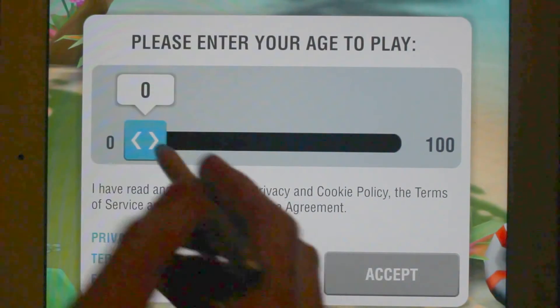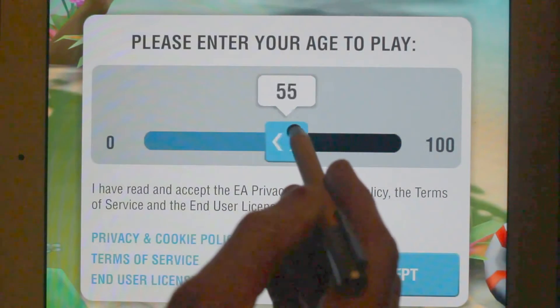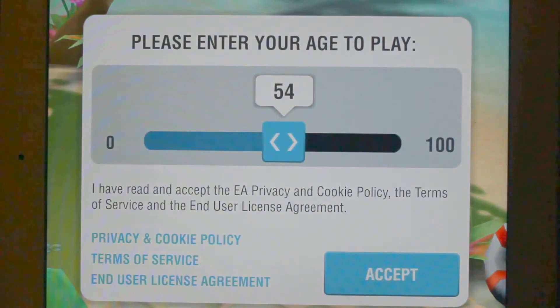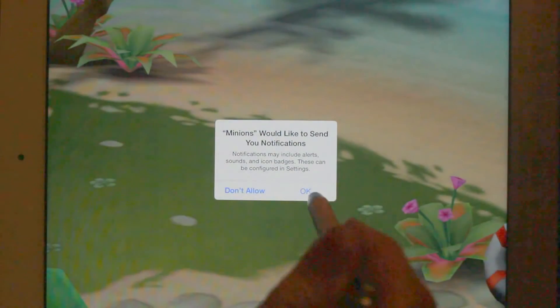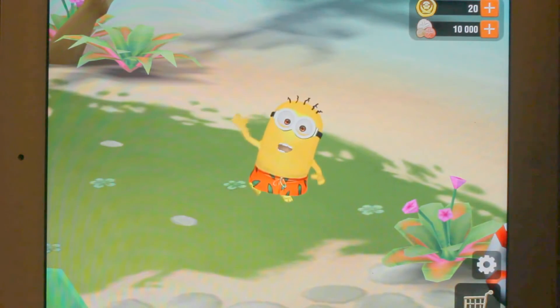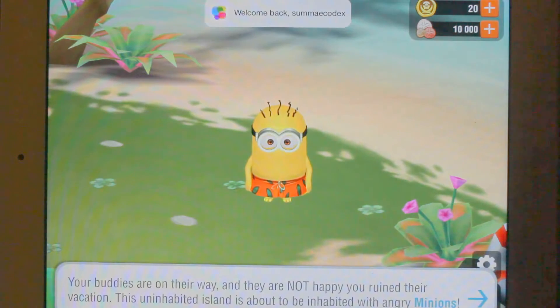Oh, enter my age — okay, let's put a random one in. Wasn't that far off! So it's asking me already for push notifications, which is quite surprising really. Normally people are putting that request slightly deeper into the game.